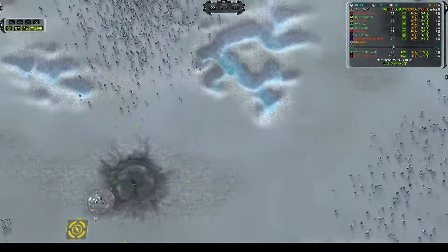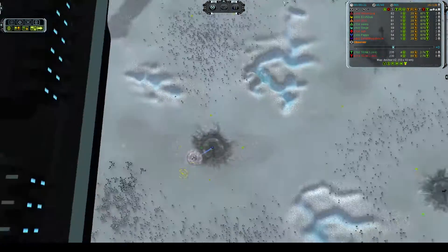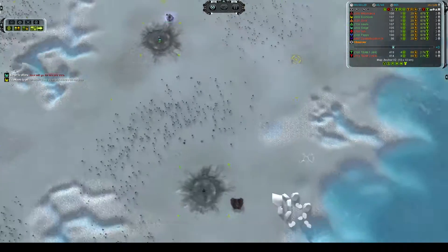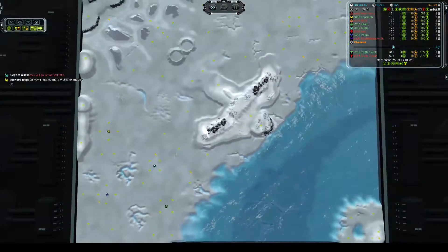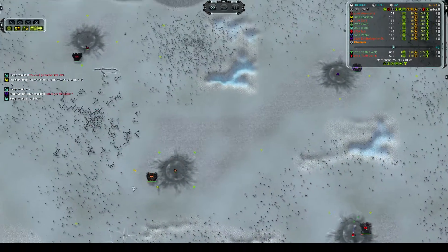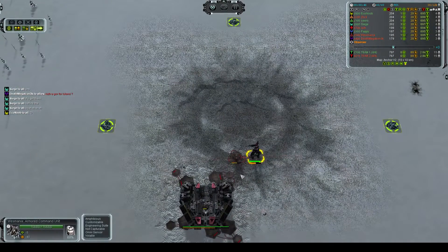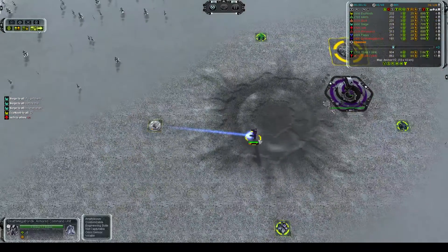Let's introduce the players first. Down here we have Pappy who is going light blue Aeon, Ekonu who is going yellow Serafim, Siege who is going Sion Serafim, and Ciro who is going green Siren. On the north side we have Ish going red UEF, Zok going orange Siren, Westmania going maroon Siren, and DeathMegatron3000 going purple Aeon.